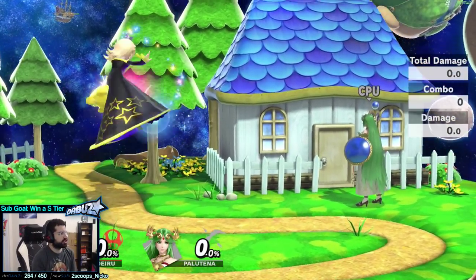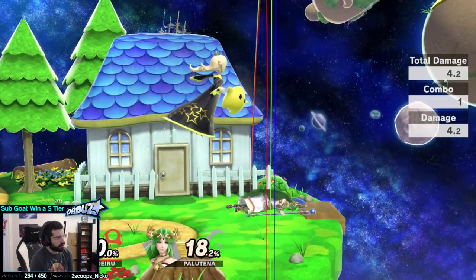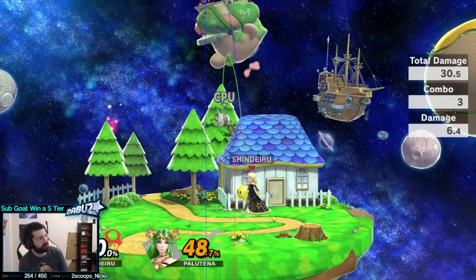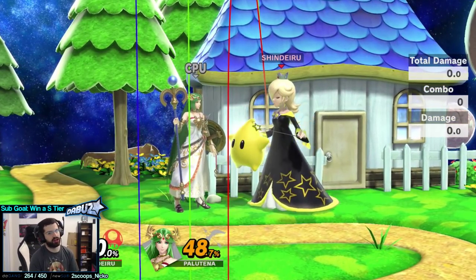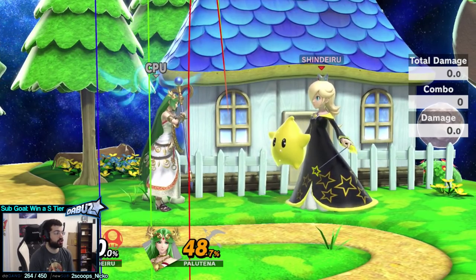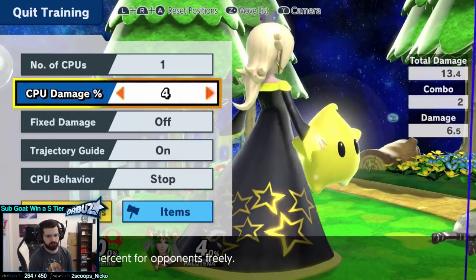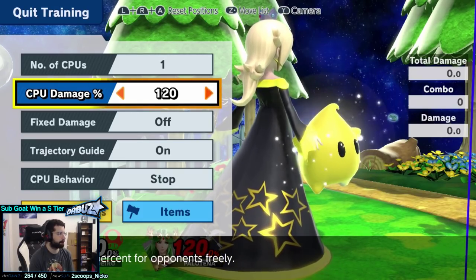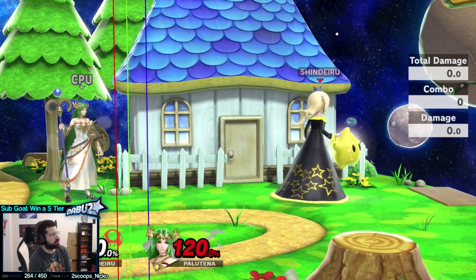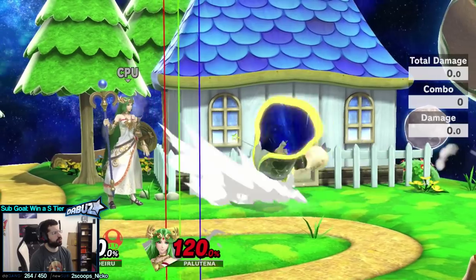Other moves in neutral worth mentioning: her neutral air is like a mini Ike neutral air. You don't want to hit people at the start of the move because you can't combo off it at low percents, but you can combo off the end of the move. If you outspace someone — like full hopping over a Palutena forward smash — you can punish with neutral air into up smash. Neutral air is safe on block when spaced and timed right, though the hitbox is actually very small. It's not great versus short characters, but solid versus tall characters or people going into the air. It gives you combos and kill confirms. This is a punish and read move, mainly to catch people overextending on their attacks.